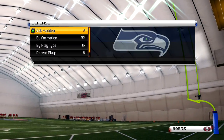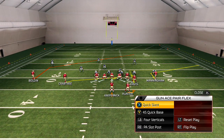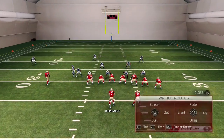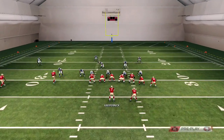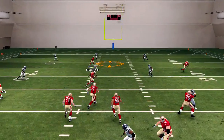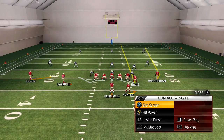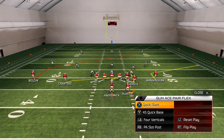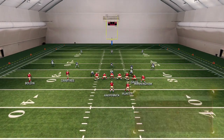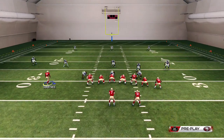This is why we like this formation. If you can audible plays, you're going to have a tight end — you can get a receiver in the tight end spot. Very nice play we like to run. There's a post route right there. I like to go to PA Slot Post. I like to have a drag over the middle, a slant over the middle, our running back on the wheel. We'll smart route Crabtree and motion him out.